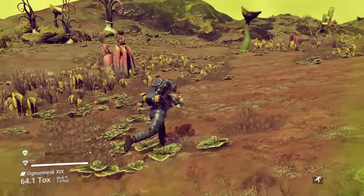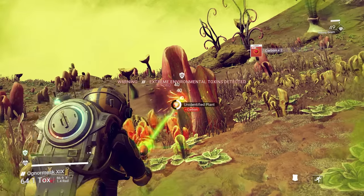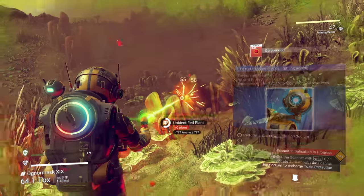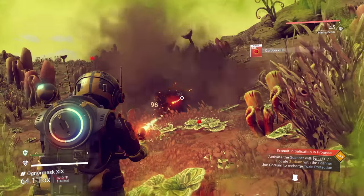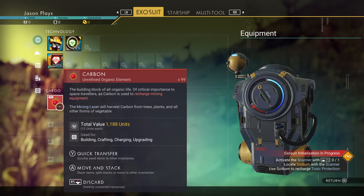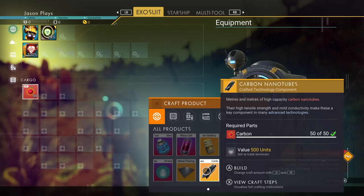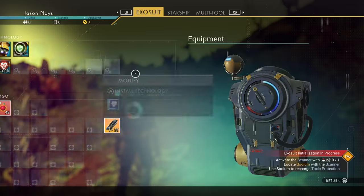The first thing you really want to do is collect resources. I'd always suggest getting your carbon first — mine some plants, some trees, whatever's around you. You'll see it says carbon on it. Get that stuff because you're going to need a lot of it. In my playthroughs, I get about whatever carbon I can. You need at least 50 because we're going to make a carbon nanotube — you need 50 carbon to make that.